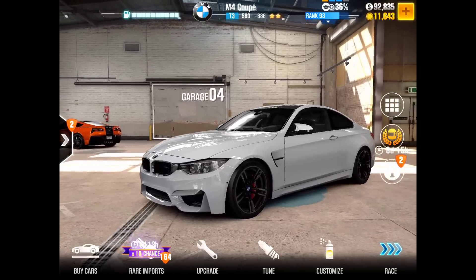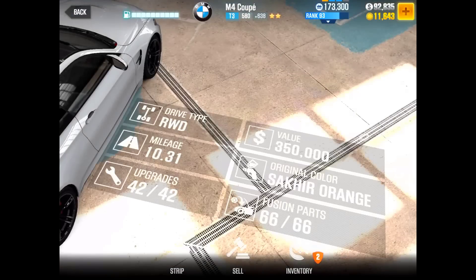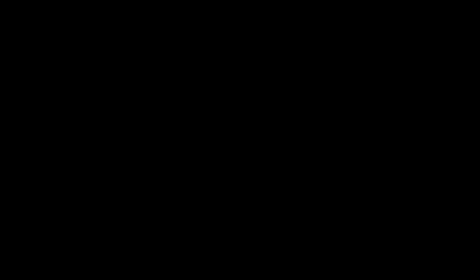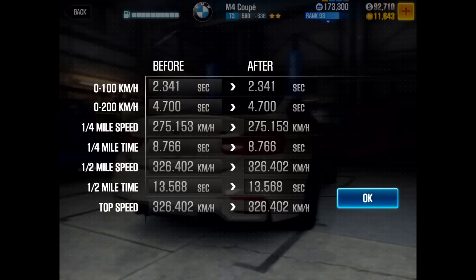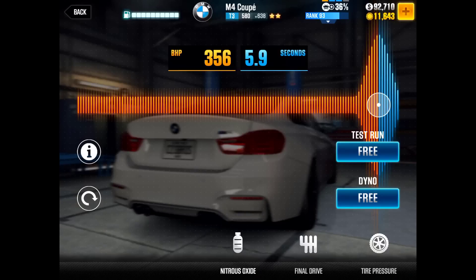Now this car is a T3 car and the one we have here is totally maxed out. Let me show you the tune. Quarter mile time: 8.766. Half mile time: 13.568 on dyno. BHP 356 and the nitrous 5.9 seconds.